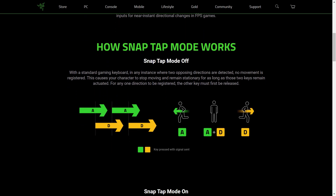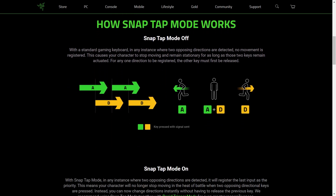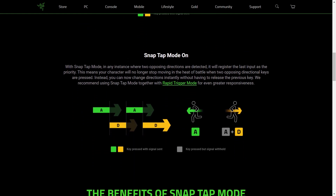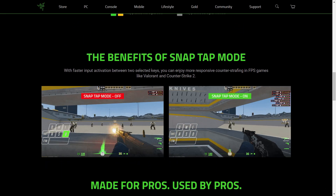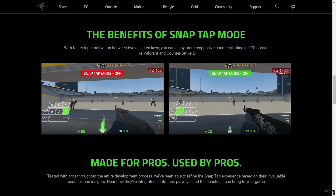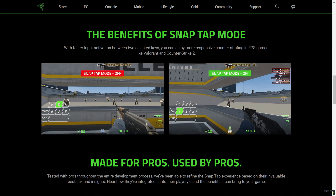In mid-July 2024, Razer introduced new mechanics for its Huntsman V3 Pro gaming keyboard line with the Snap Tap feature. This feature instantly registers key release signals, allowing players to execute very fast and precise movements, especially during counter strafing.